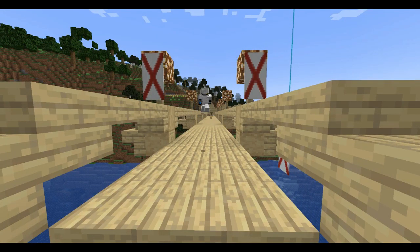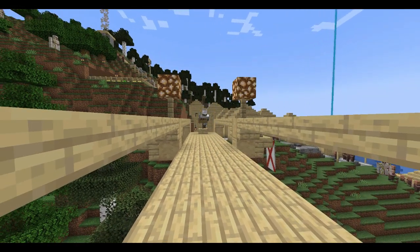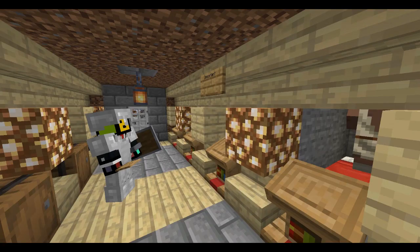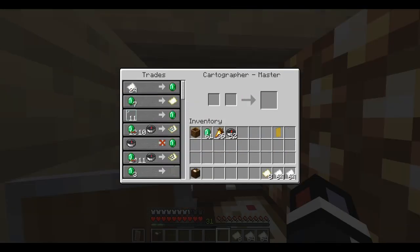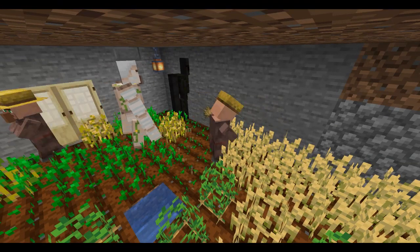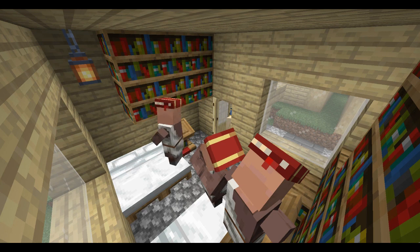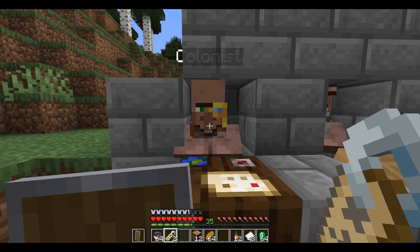First step is to gather colonists from an existing town or village. You need an existing and prospering nation in order to colonize barren lands. You have to pick qualified and important villagers for your colony, like ones with perfect trade discounts and good trade deals. A good villager type to bring is a farmer for your crops and an easy villager breeder farm. Librarians are for paper or enchants you want to keep on your journey, and a cartographer for maps. Don't forget to name your villagers.